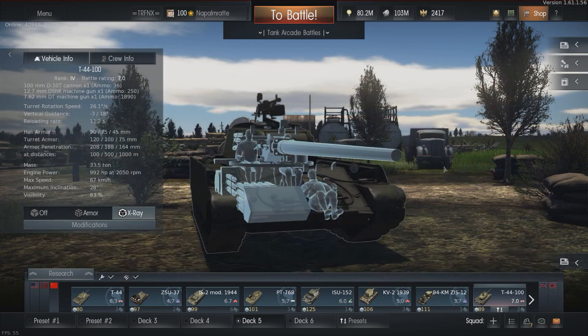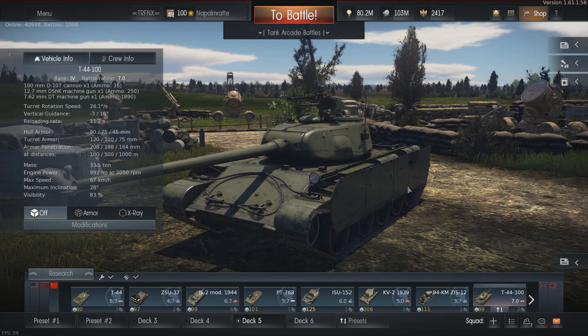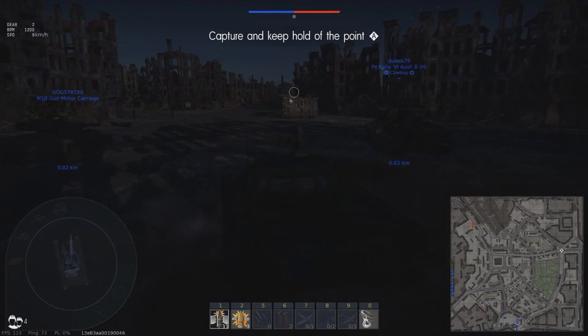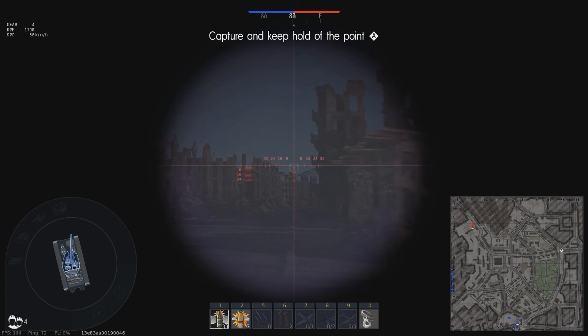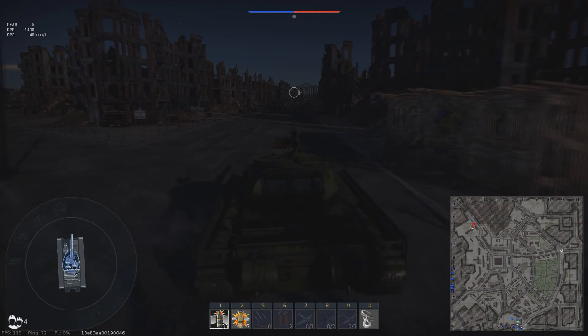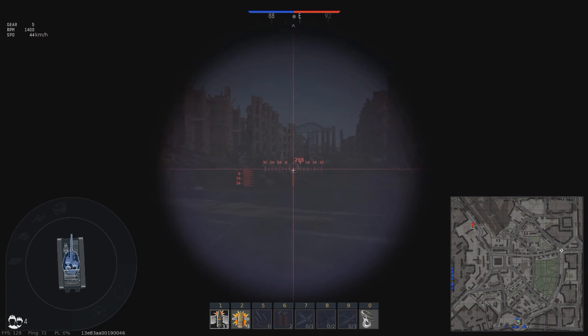That's enough theorycrafting — let's hop into some gameplay, and what a gameplay it is. We are on the map Advance to the Rhine, and it's a city knife fight that we can expect — and in fact we will get it.